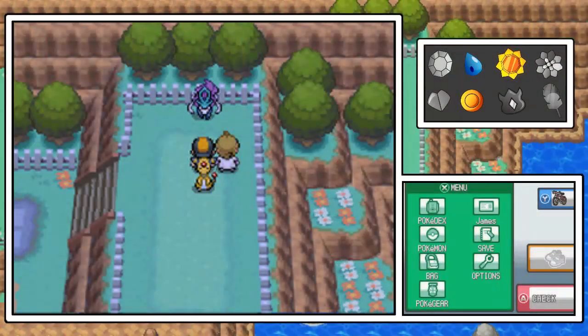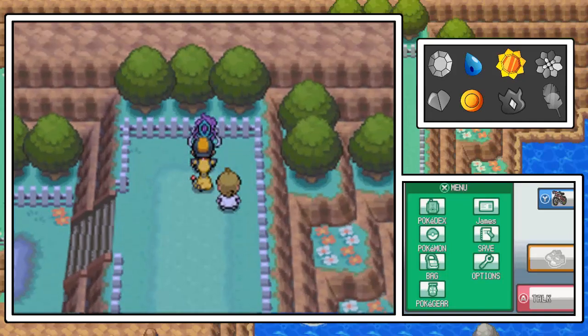Ampharos is out in front and we're going to be paralyzing this thing, and I'm going to be weakening it with another Pokemon as best as possible without taking it out, and then capturing it. So without further ado, let's get started.